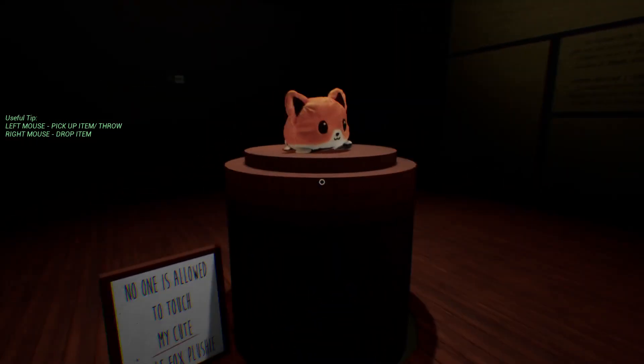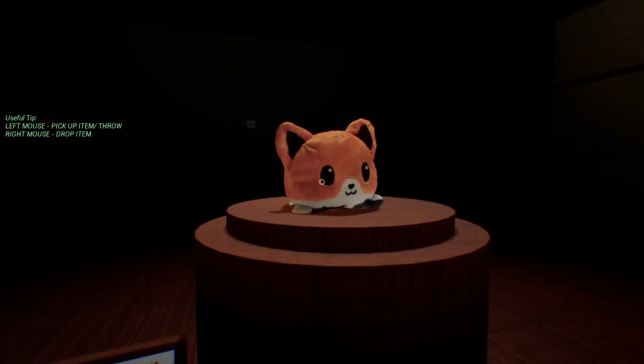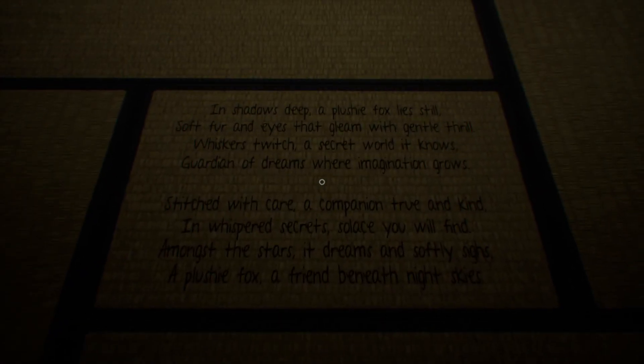The player discovers the developer's favorite object — a cute little fox plushie. The developer reads a poem about it: 'In shadows deep, plushie fox lies still, soft fur and eyes that gleam with gentle thrill. Whiskers twitch, a secret world it knows, guardian of dreams where imagination grows. Stitched with care, a companion true and kind — in whispered secrets, solace you will find. Amongst the stars it dreams and softly sighs, a plushie fox, a friend beneath the night skies.' The player comments: 'That's a nice little poem.'